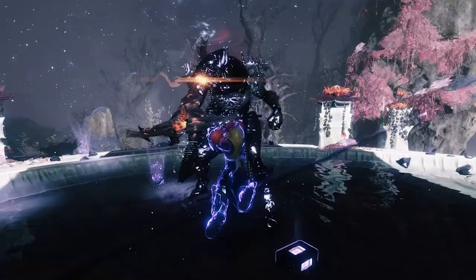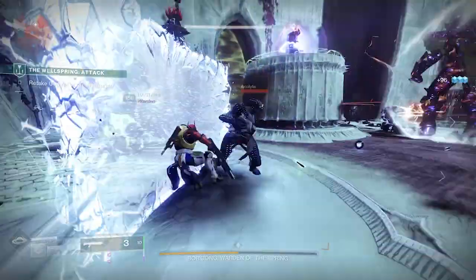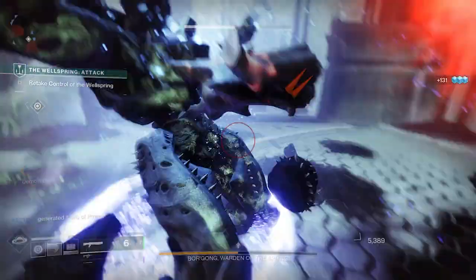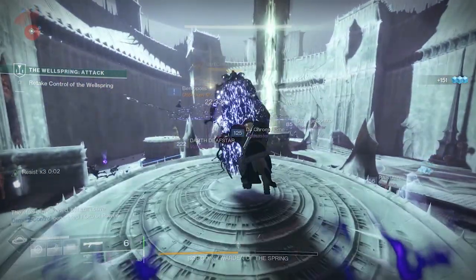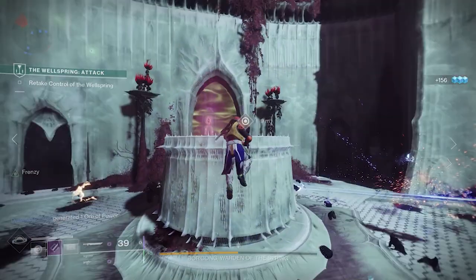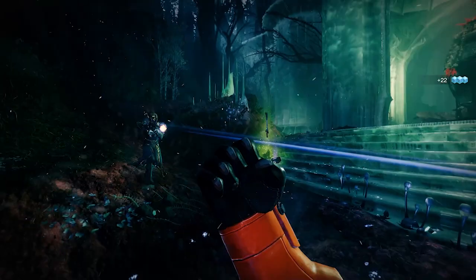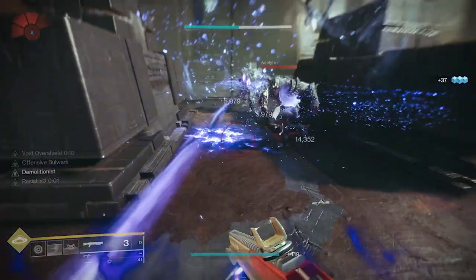Honestly, I love this build — being able to tie in the benefits of Heart of Inmost Light with any exotic is kind of mind-boggling. The downside I see is the mod buy-in required to set it up, and using so many elemental well mods that create wells means you miss out on anything that buffs your damage, or even the ability to use things like Charge with Light or Warmind Cell mods. I'll be sure to test how enjoyable this build will be with the release of Grandmaster Nightfalls and the master version of Vow of the Disciple, to really test its effectiveness in endgame group activities.